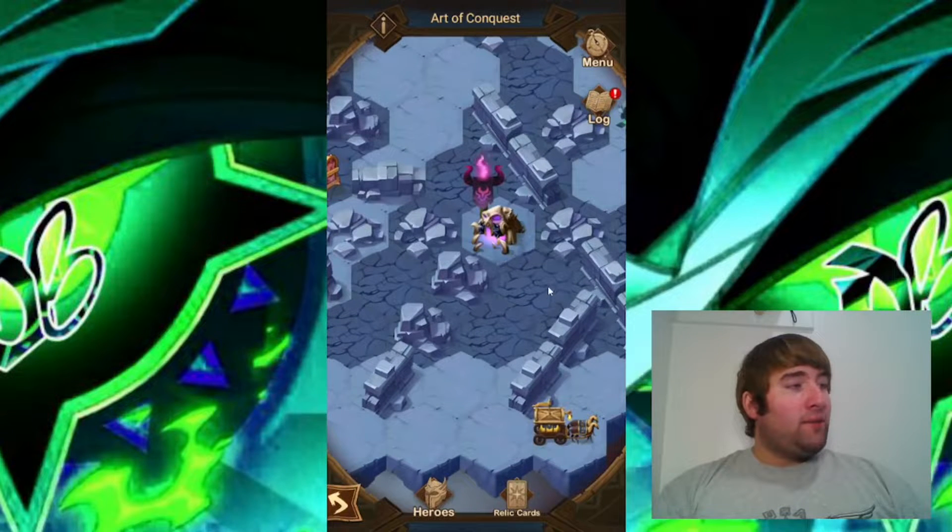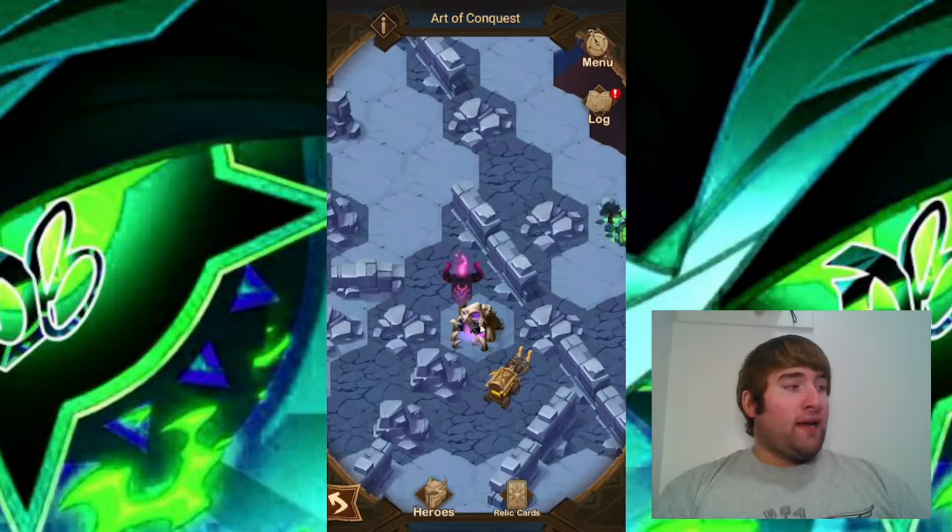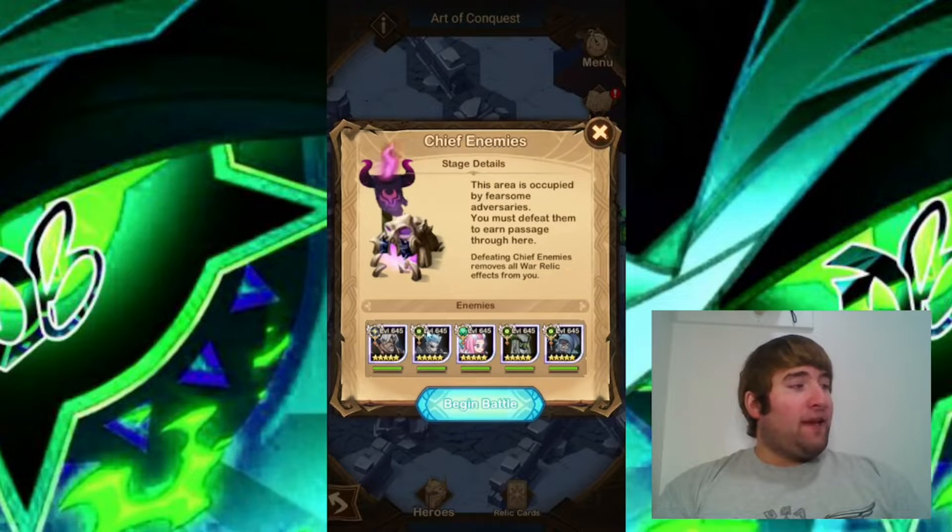We're going to go ahead now and take out this camp here, and there's some dialogue from Hendrick — he's our main hero for this one. If you look at the enemy camp here, it has graveborn heroes and it also has lightbearer heroes. That's why we aimed for the graveborn and lightbearer relics.